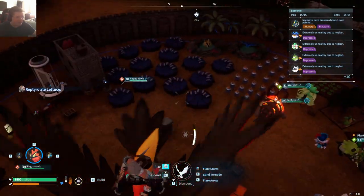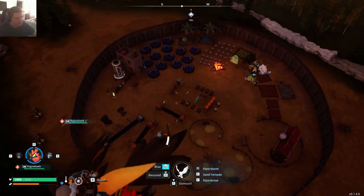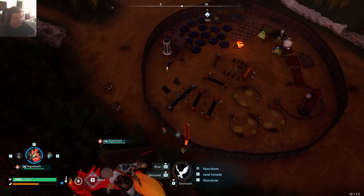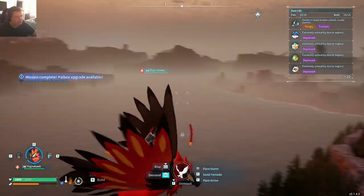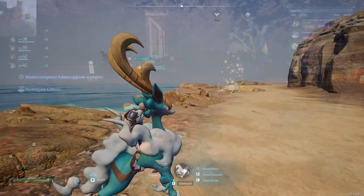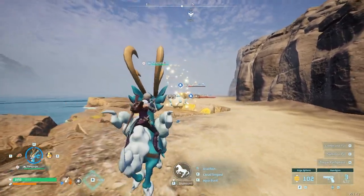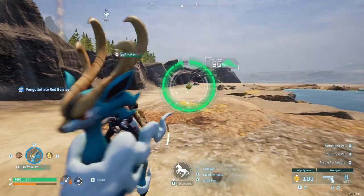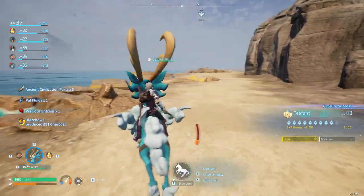Let's see what our base looks like from the sky just because I'm curious. Yeah look at that — three ranches, breeding area, this is our assembly area. I like it, got a nice little view. Random little pals outside of it. We're in a pretty good spot, the progression is starting to show. I think we could make it to the Stanley Cup — tomorrow maybe, that's a little far, but it'd be awesome.